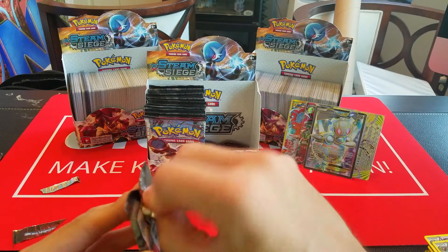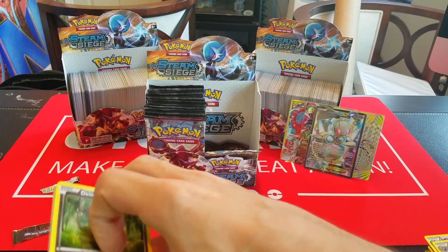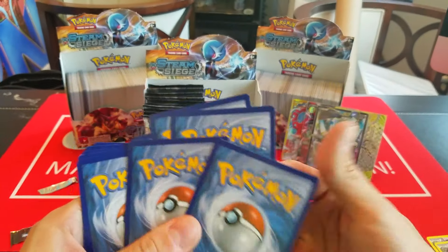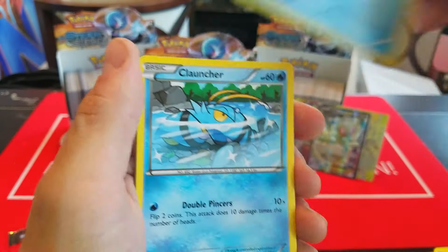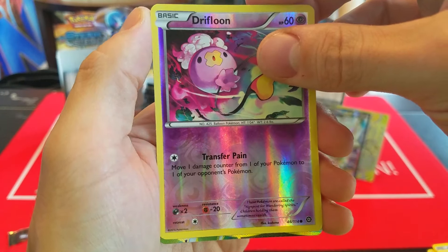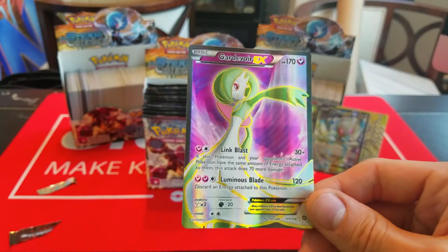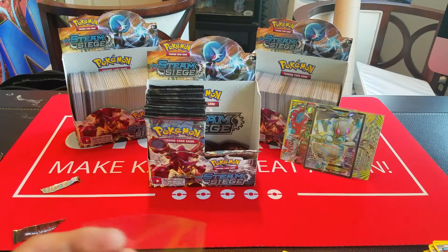So this is kind of cool — we've gotten one Break, one Regular EX, one Full Art EX, and one Secret Rare. We've got a little bit of everything so far. I really don't know how this second half of the box is going to top this. We could potentially get one more Full Art — our last box had three Full Arts, so it could happen again. If you count the Secret Rare separately, we could maybe get two more regular Full Arts. It's hard to say — I think one is a possibility.